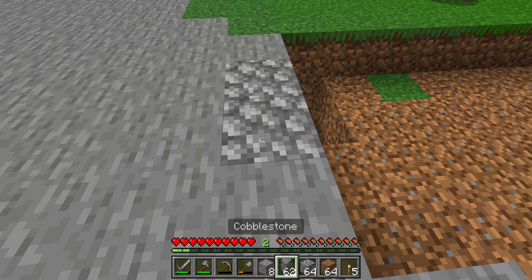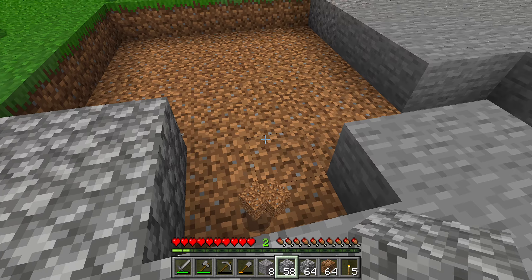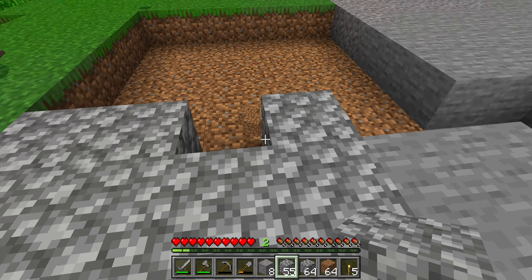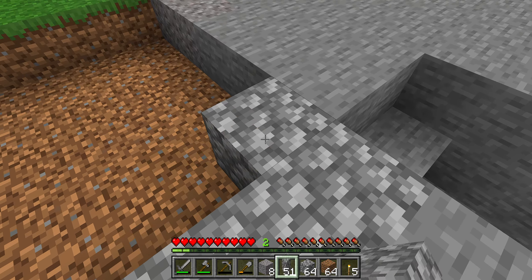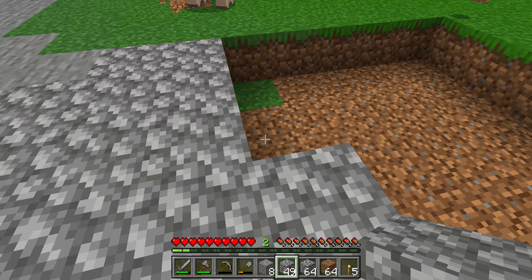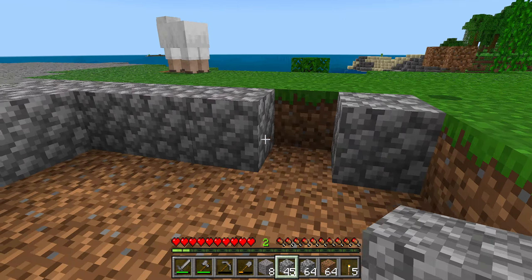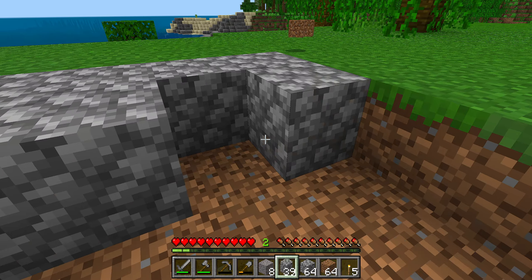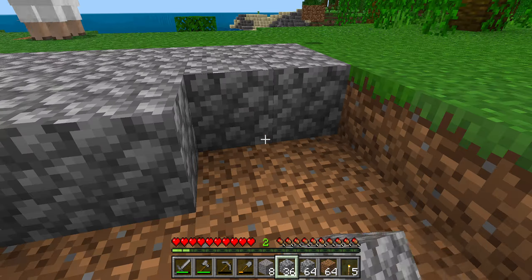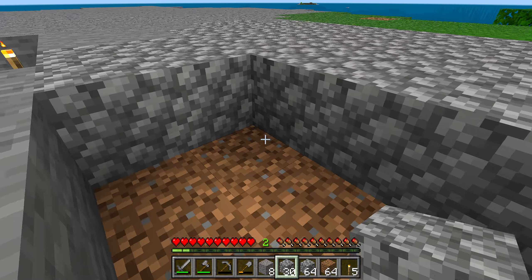For now we're going to fill this in with stone — I will end up changing this eventually, just not right now. Look at our sheep mate! We might be able to cage him in, get some shears, get some wool, get some carpet.